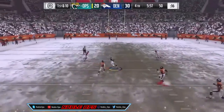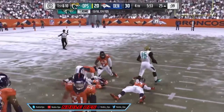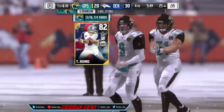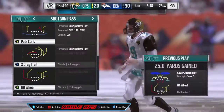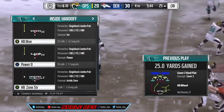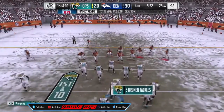It looks like X is going to be wide open down the field. As soon as you get the catch, hold right bumper because you want to protect that ball — fumbling is the quickest way you'll restart the solo. Now we're just going to run out the clock with inside handoff halfback dive.